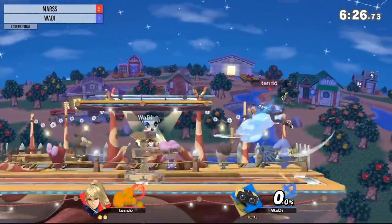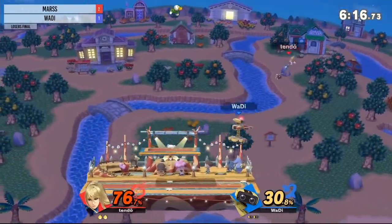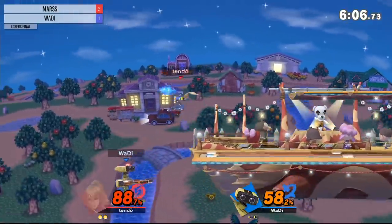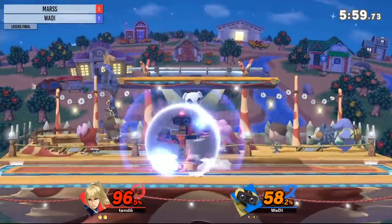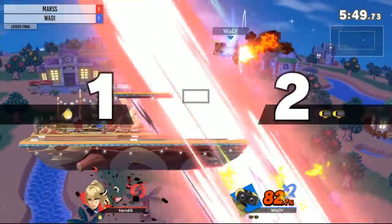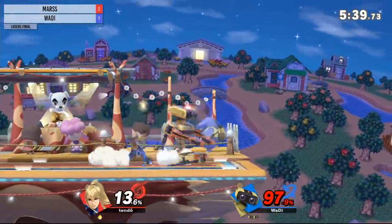Waddy knew he was going to go for that up-B, so he spaced a certain way — 'go ahead and do that up-B.' But that quick flip kick — you always have to be careful for that when grabbing the ledge. That time he didn't need the flicker — okay, you're dead. No flicker, no stock. Waddy almost returning the favor, almost catches that air dodge to get the drift out. Almost thought we might see the ladder combo coming out from Zero Suit Samus that time. Mars even going for an SD up-B off the ledge — Mars, we really had to do it.